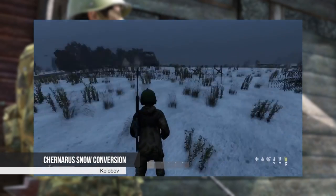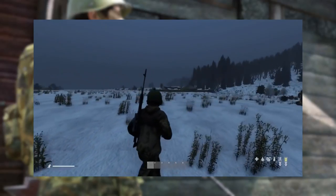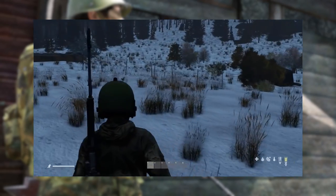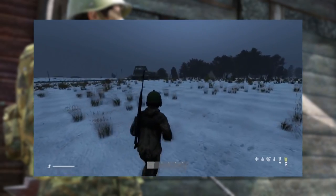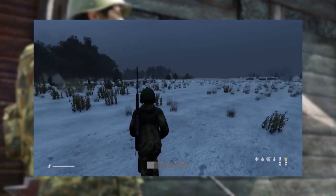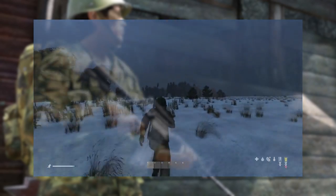Next up we have a Chernarus snow conversion by Kolobov. While Chernarus Plus is an amazing map and the map design team have put many hours improving and tweaking areas, you can't help but notice the people that always mention snow on Chernarus. Well, Kolobov has done it, adding fitting ambient effects as well as snow-crunching footsteps. While I think they are the Arma 2 sound effects for snow, it is without a doubt an amazing change, offering a completely different play style with the cold weather.